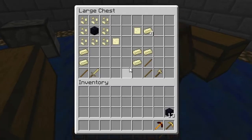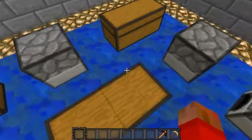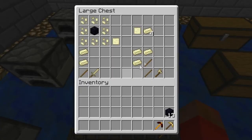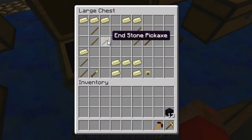So with that you can also do anything. Note these are with the sticks, these are with blaze rods, and these are with sticks. So you can create all the fun stuff you would normally be able to create.